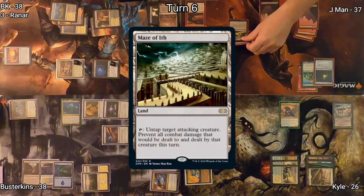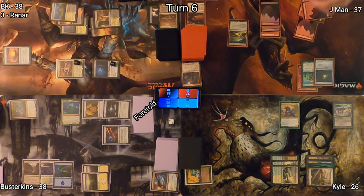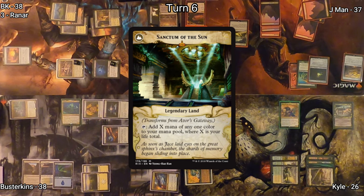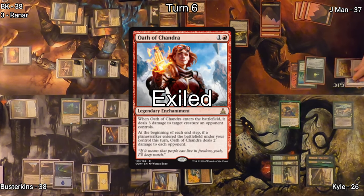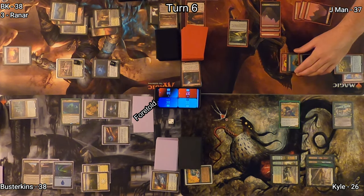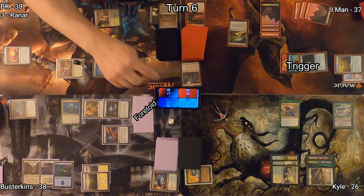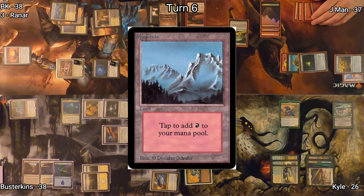Jayman untaps and draws for turn, playing his Maze of Ith, allowing him to have some defense in the form of a land. He casts Azor's Gateway, an artifact that flips over to Sanctum of the Sun and provides a whole ton of mana if he can flip it. He exiles Oath of Chandra with Azor's Gateway, then moves to the red zone with his Lignified Lagac, triggering his Sword of the Animist and finding him a Mountain.